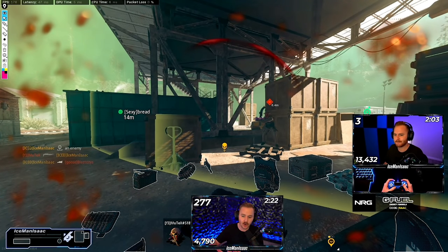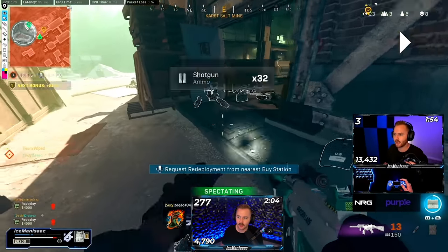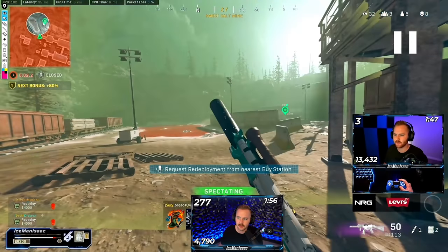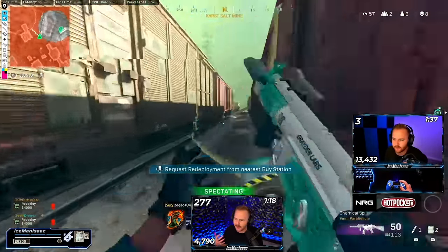Dracoda is down but giving essential comms: one's cracked, one's down, the other one's right there. Now it's Bread in a 1v2, and this is one of the greatest clutches I've ever seen. Bread knows he can push in because he has a stim. We're telling him the train cars are safe so he could stay behind that immediate cover. There are three teams left and one other squad is causing some chaos, helping create an opening.